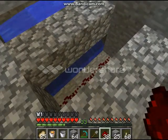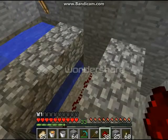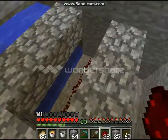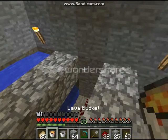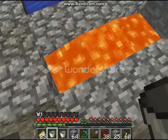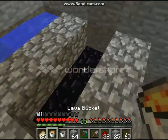Because anytime a lava source block and water touch — it doesn't have to be a water source block — you create Obsidian. We can even watch the first one create. It will spread, you can hear it, and then you grab the lava. Simple as that.